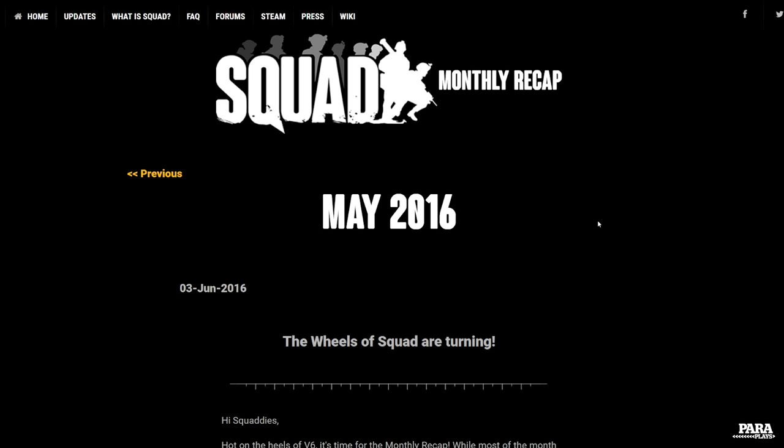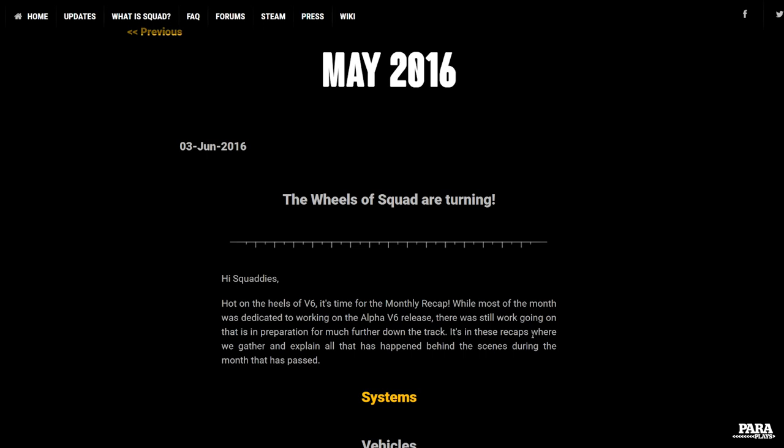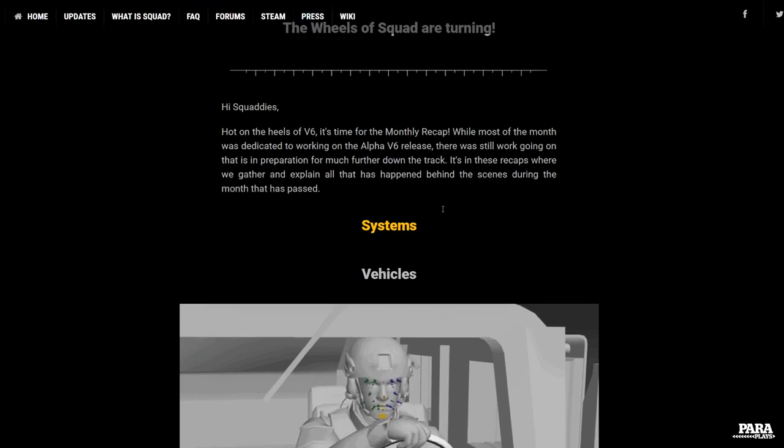He's put out the new May 2016 update. And what have they actually been doing? Well, it's quite exciting. They've been tipping away, listening to the community whinge and moan about what's coming out. And as soon as it comes out, the Big Chuckster drops this bomb on us — hot on the heels of version 6. And it's dedicated; they've been working on the Alpha, as you can see.